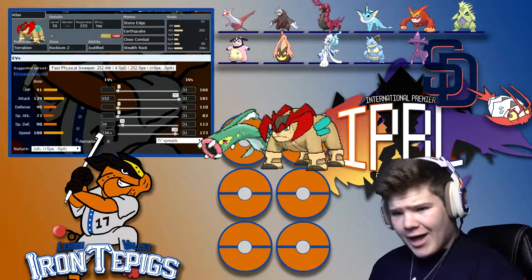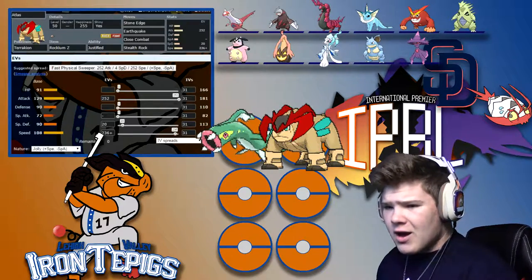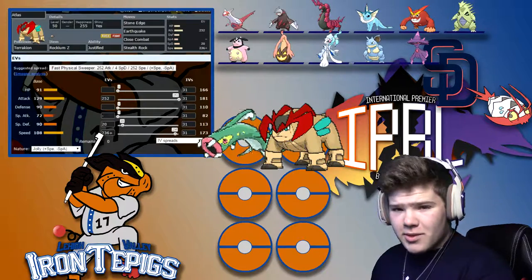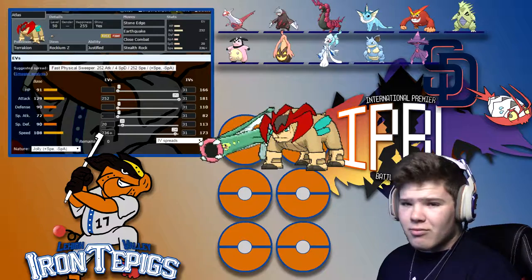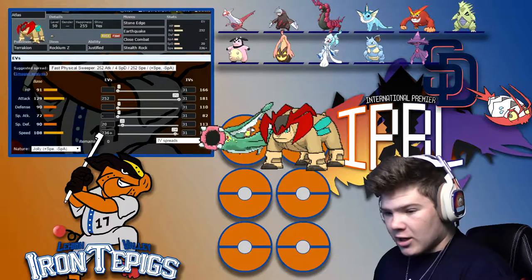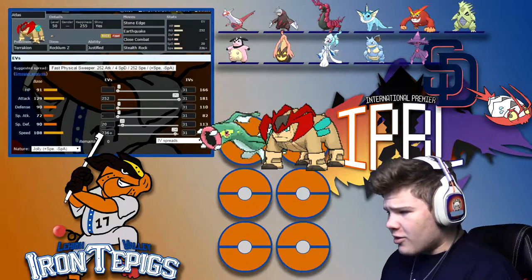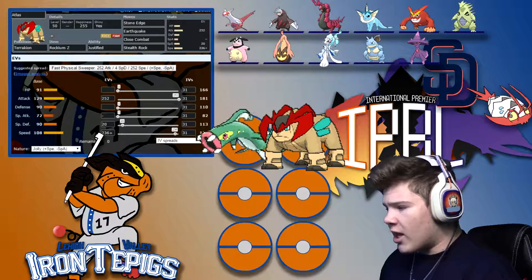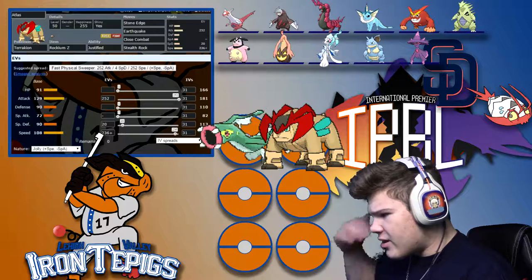Next up, we have Atlas the Terrakion with the Rocky Helmet — Stone Edge, Earthquake, Close Combat, and Stealth Rock. It's a very similar set. I didn't get to use him last week at all. Rock does so well against his team. The only resistances he has to Rock are Excadrill and Nidoqueen — ground types resist Rock.